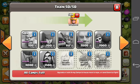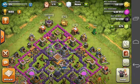The most used farming strategy is giants followed by goblins and some archers behind them. The second strategy is BAMing, by using only barbarians and archers.